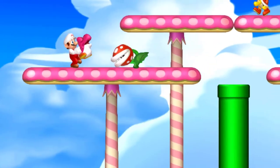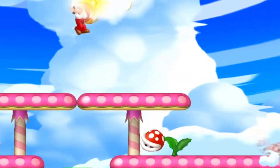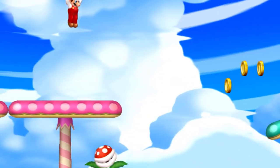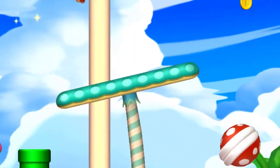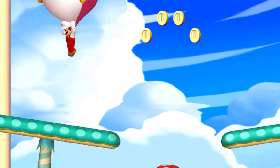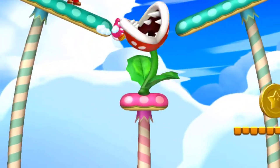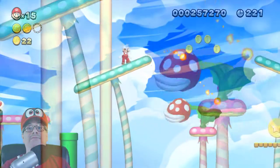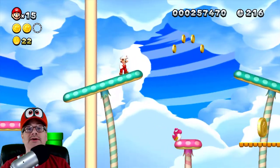For the third one, I believe you don't actually need to use the special Yoshi that they give you to get the third star coin. Let's just keep hold of it until we get to the third star coin. There is the third one - so let's throw Yoshi away. Sorry Yoshi, we do not need you anymore.